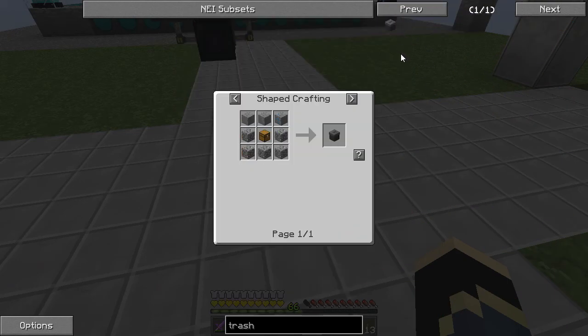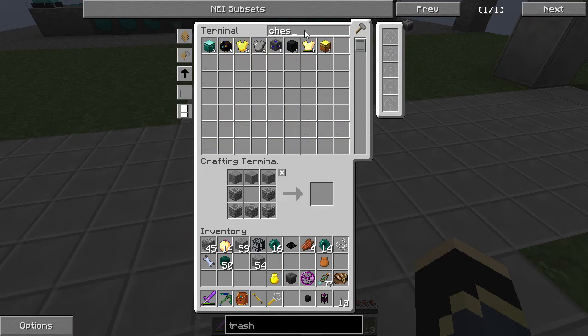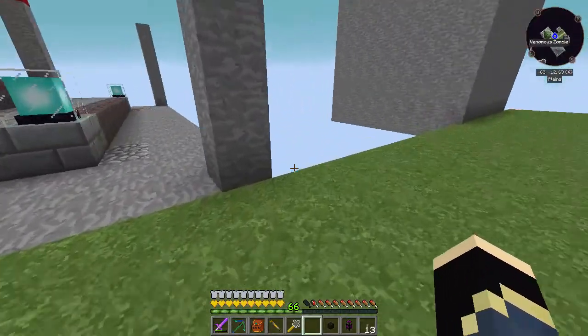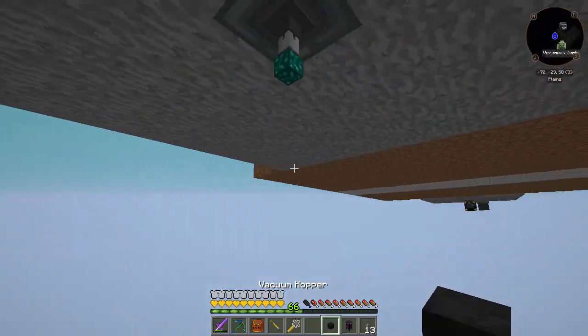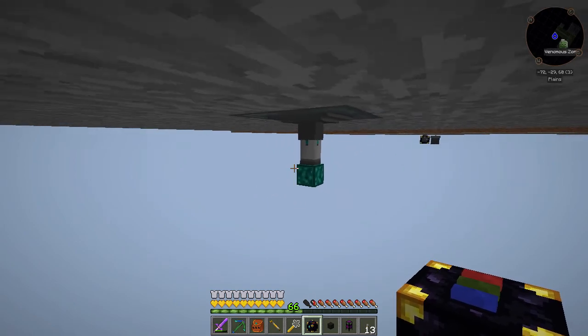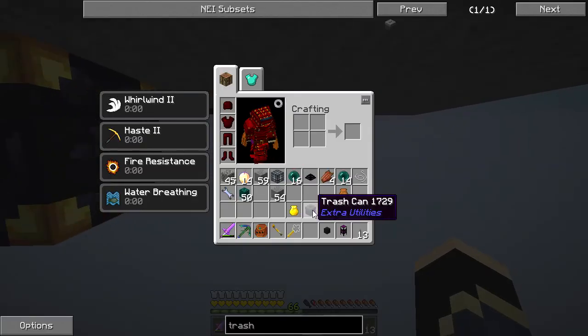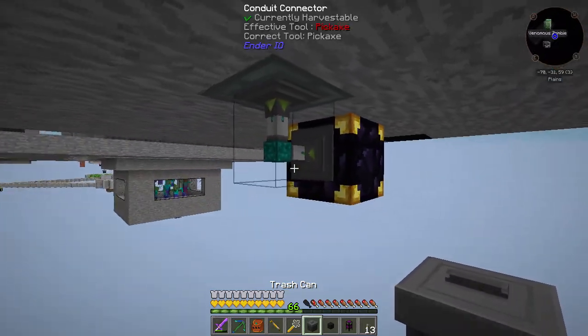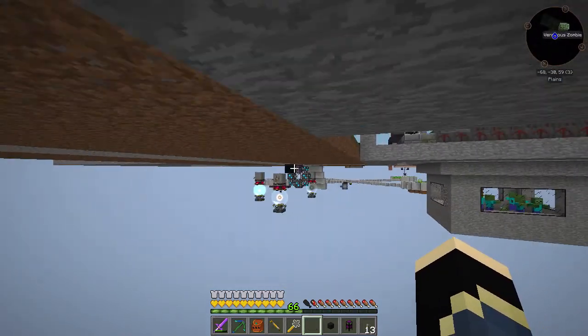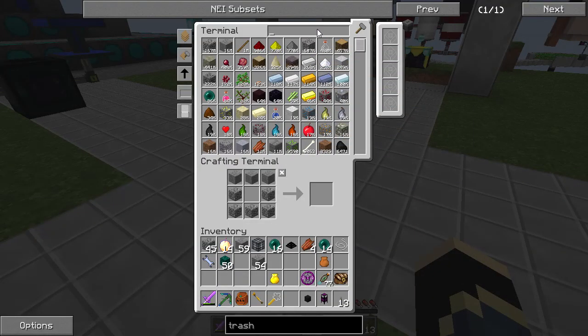There you go — let's grab you and grab a chest. Then come down here and place down our chest. Then we're going to grab that thing like so, and then we need a filter. We're going to spawn a couple of these things in and then change the filter over, making sure it's filtering the right stuff.